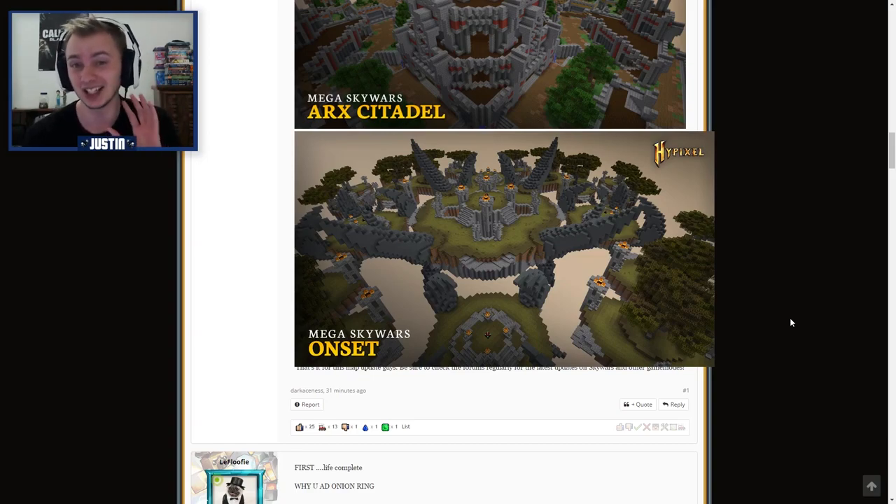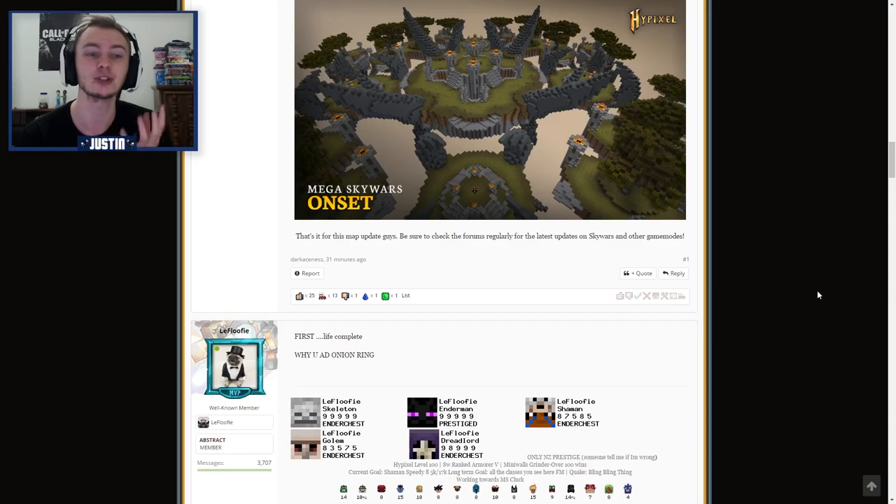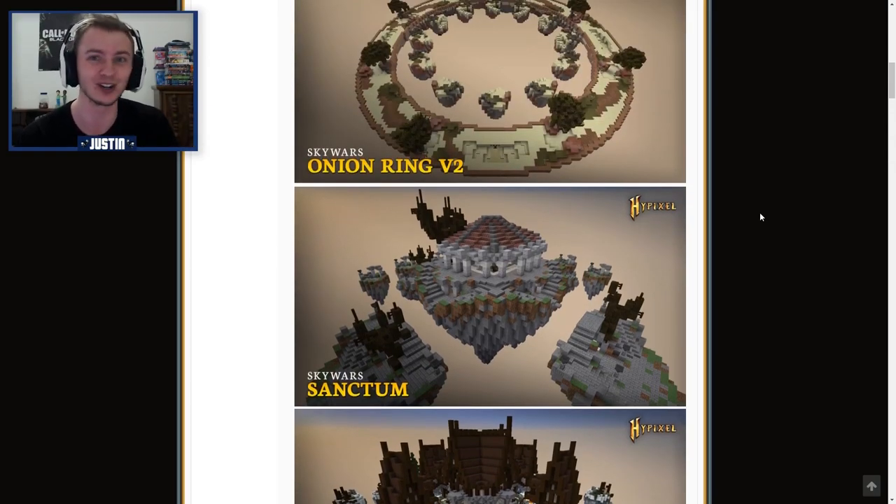The last one is Onset, which as you can clearly tell is like a solo map that we've already had but turned into a mega map. I completely forget what it's called — I want to say Crumble, but that's not right. Kane and I play it all the time in teams. But those are the brand new maps to the Hypixel server for Skywars.